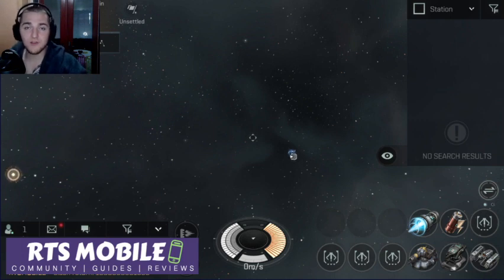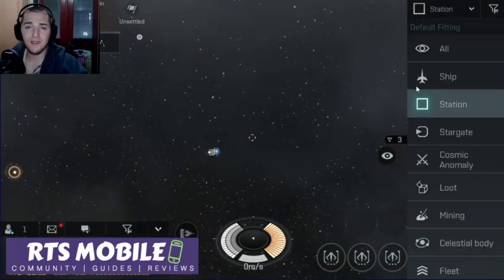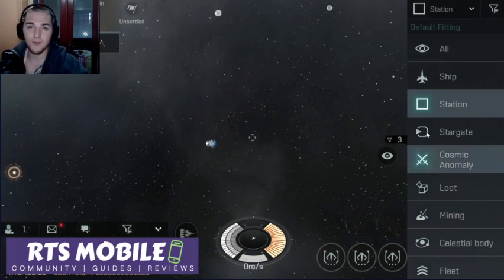What is going on ladies and gentlemen, Randy here with RTSWall.com bringing you a fantastic video today. We are playing some Eve Echoes and we are going to be placing a corporation outpost and then checking out the reinforcement timer on the corporation outpost and the capsuleer outpost and comparing them.